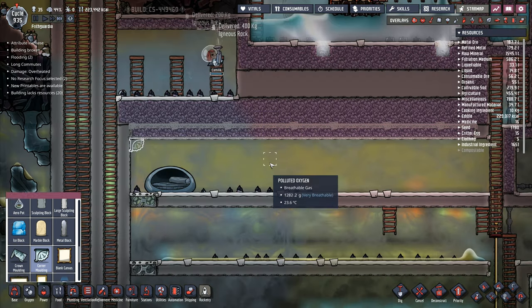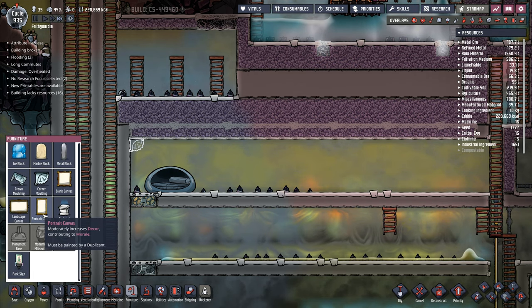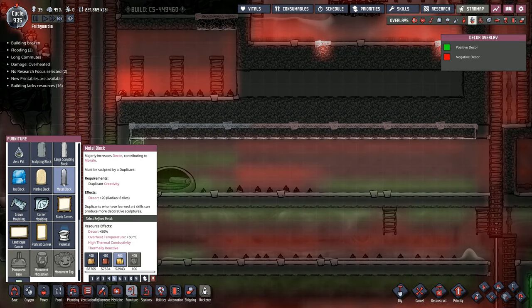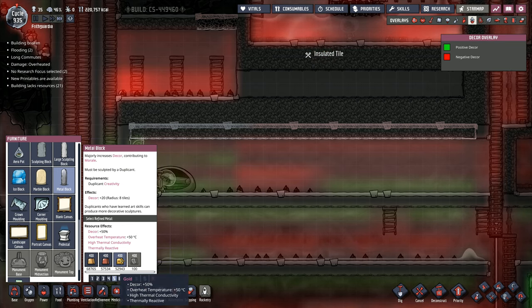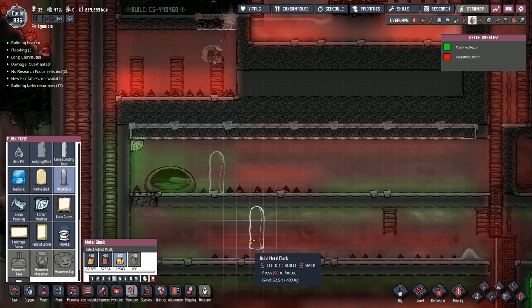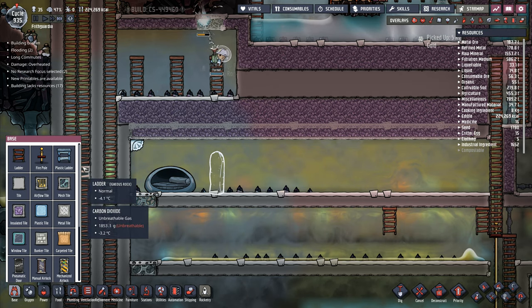I need a decorative item. So that decorative item can be a portrait canvas, a landscape canvas, a metal block right here. This seems to be the biggest one at plus 20, or the marble block in there - which is plus 20, radius 8, plus 20, radius 8. Decor plus 50% if I use gold. So I'll use gold for this one and pop that one down there with a little bit of a gap. And then I will put a doorway back over here. So I've got that metal block being put up there.